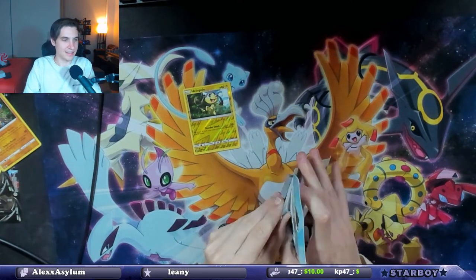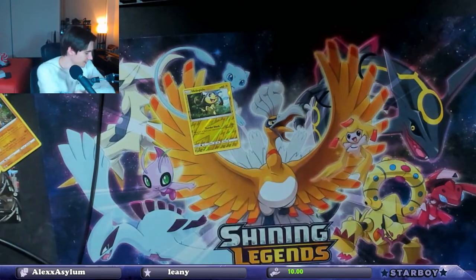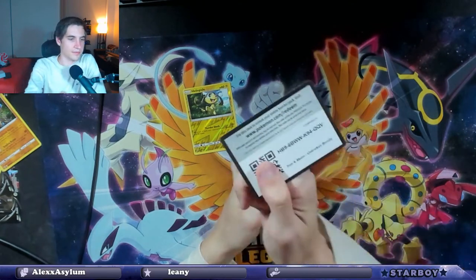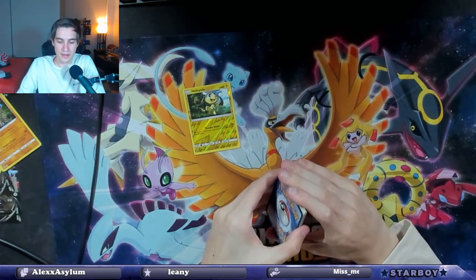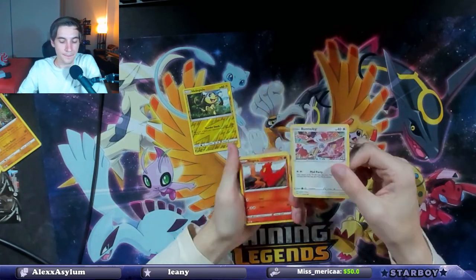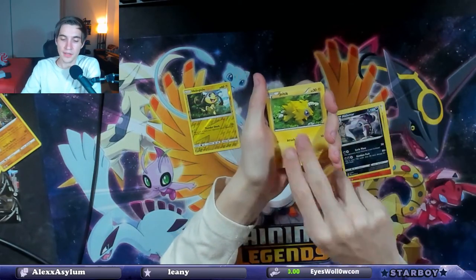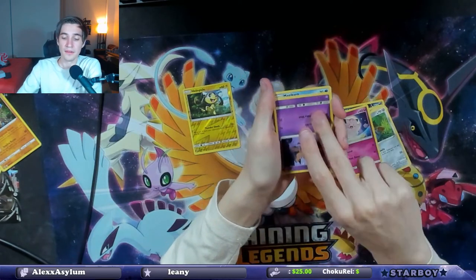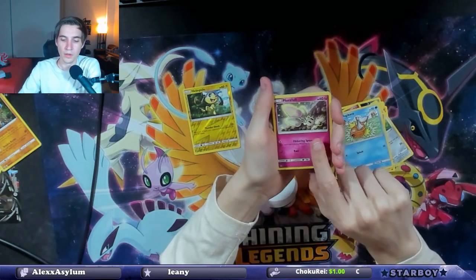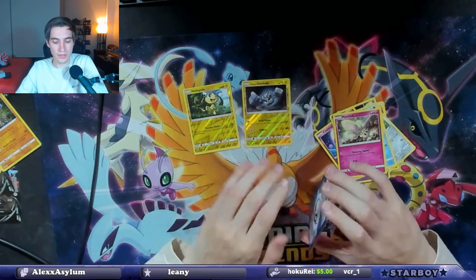Let's see if I can open this one better. Got it — quick with it, first try. We got another green code card. Couldn't even give us the white code card. Two for five does look better than one for four. We get a Bunnelby, Slugma, another upside-down card. It's a Malamar, a Joltik, Beldum — how did they not even get these in the right orientation? Clefairy, Phantom, Magikarp, Morpeko — I didn't even know this was a real card. Energies, and then an Alolan Reverse Holo Geodude.